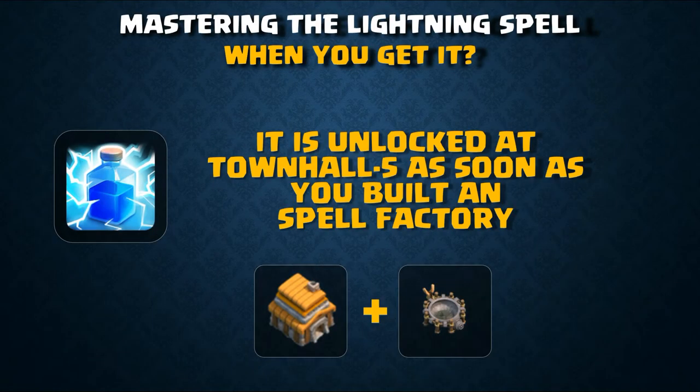Hello guys, my name is Triyank and you are tuning in to the Guzhu Classes for the first episode: Lightning Spell — everything you need to know. The lightning spell is the first spell unlocked in Clash of Clans at Town Hall 5. Whenever you build the spell factory, you will get the lightning spell as soon as the construction is finished.